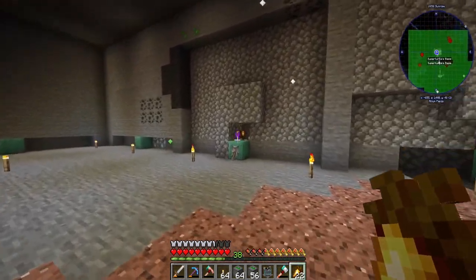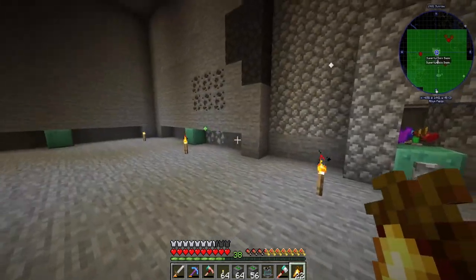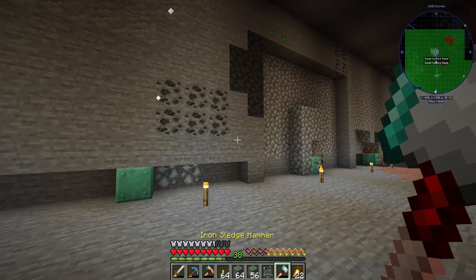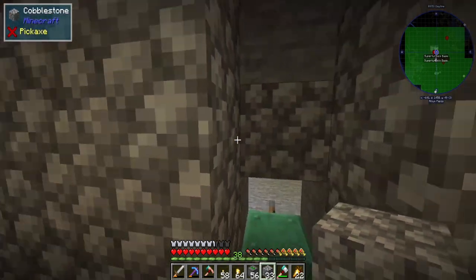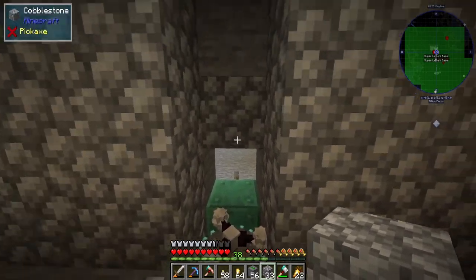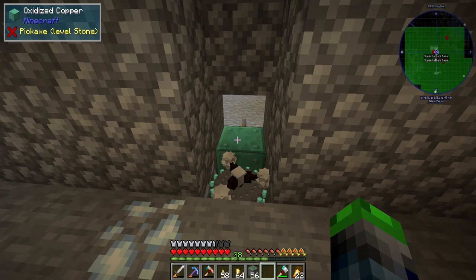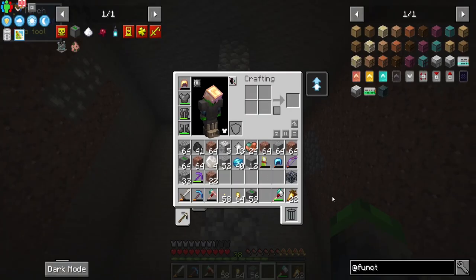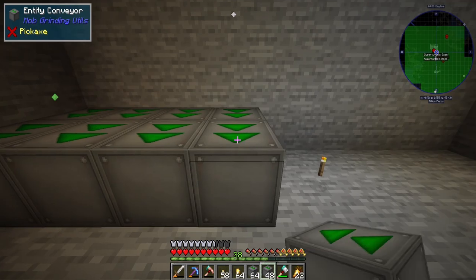The zombie and piglin spawners have been doing well. We're going to do absorption hoppers right on top, and then route off into some storage drawers with void upgrades. Going to clear out this area and we'll be back once it's ready. The room is completed — the blaze won't be able to get out. We'll probably need to put some glass up so they can't shoot at us, but that's okay.